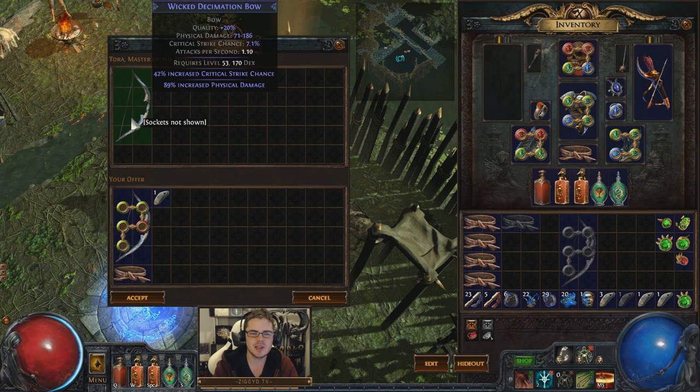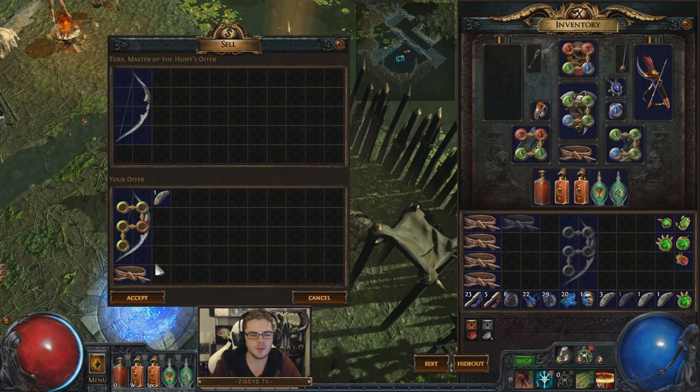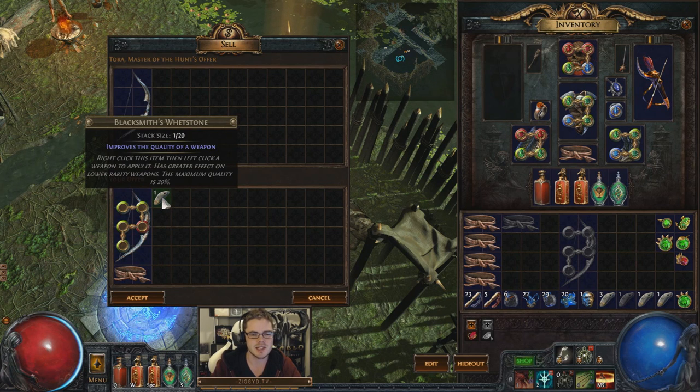That is the very top increased physical damage roll that is possible using a rare rustic sash. This is not over 100% or anything like that, but this is a decent amount when you roll it with a flat physical damage to create a decent damage bow — enough to get started and quite effective. Right here I got 89%, which I'm pretty hyped about. I wasn't expecting that. Generally I've been getting in the 80s and 70s.